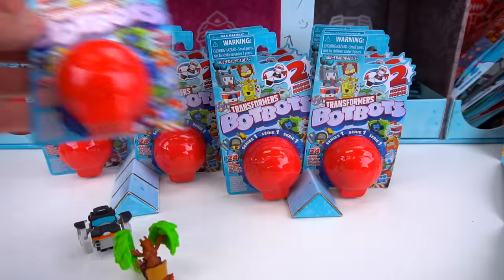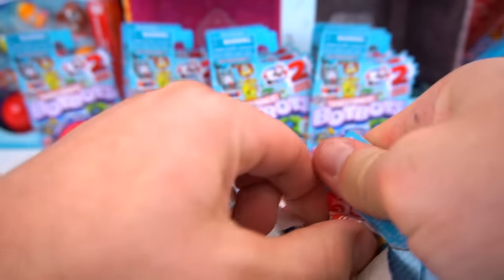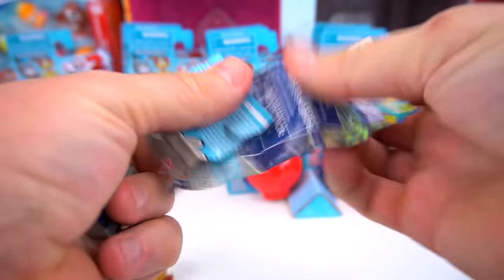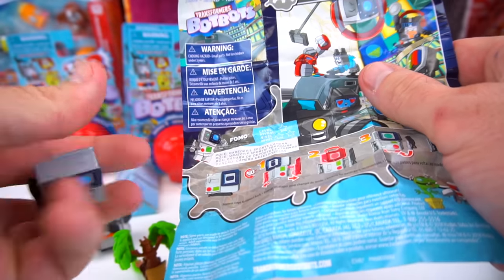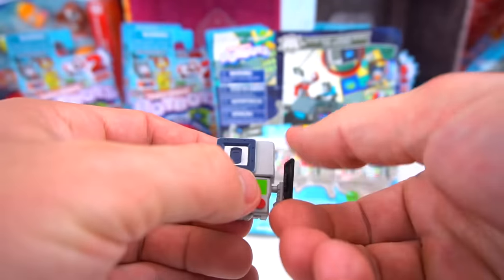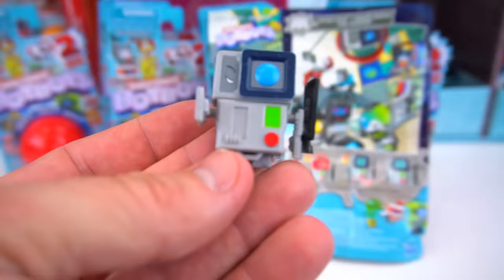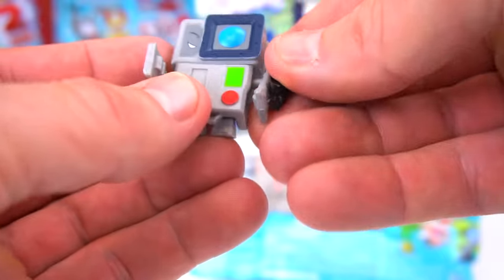There is Root Wing. Next one - flip this open, push this out. Oh, we got another new one! Looks like this is probably from the Techie Team. I think this is Fomo - fear of missing out, that's what it stands for. This is a daredevil sports camera - pretty cool looking! Pull this arm out, swivel this around, and he's got some feet down here. There he is - Fomo! He's got one eye closing while the other one is taking a picture.